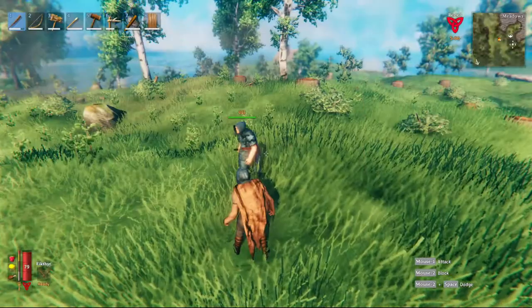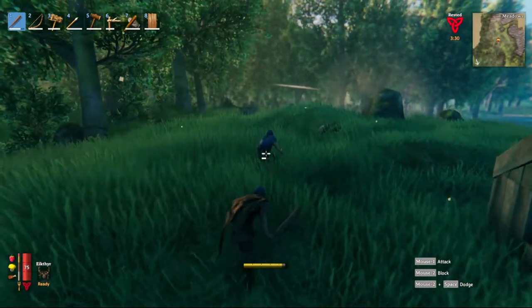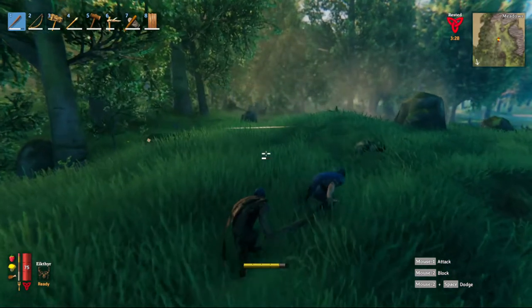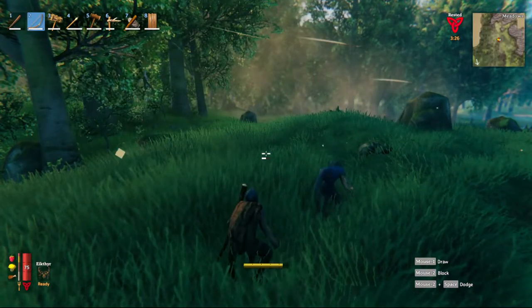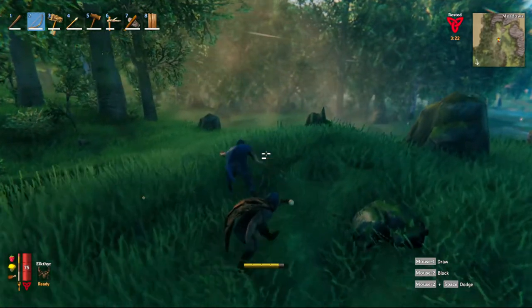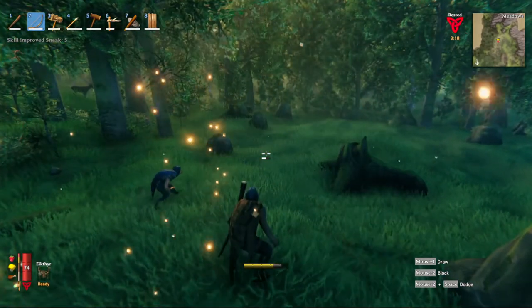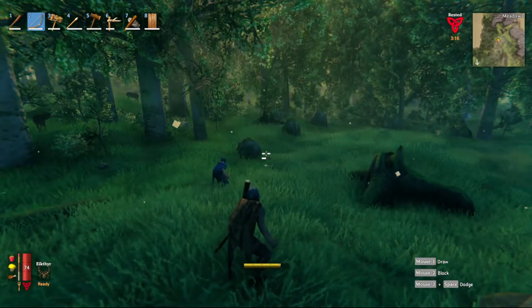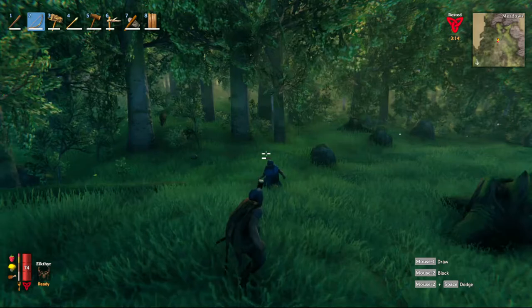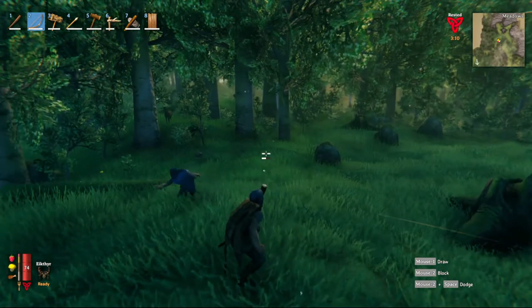Can you one-shot a deer with a copper knife? Hell yeah! So there's a deer up here — you're going to want to be farming deer because it has something to do with how you summon the first boss. I'm going to crouch up on this deer. Getting good with the bow can be tough, but there's a bunch of deer — this is bad, we're going to get ganged up on.